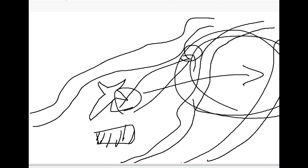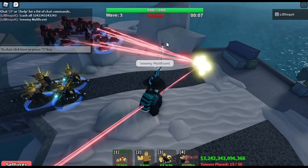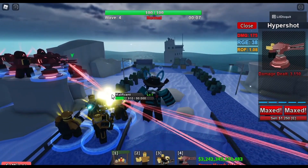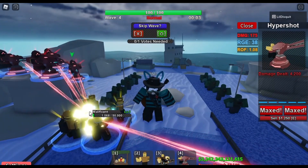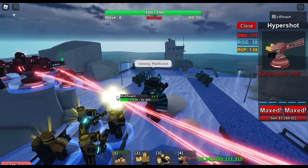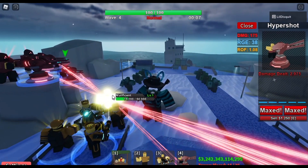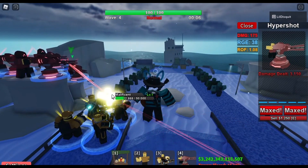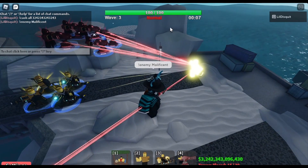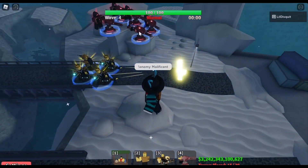The next footage will be showcasing the new enemies that are gonna come soon. So if you guys didn't get what just happened — this zombie is called Maleficent, and zombies are actually able to slow down time, meaning the rate of fire for the towers. If you guys didn't notice, for the Hyper Shot it went from 1.08 to 3.24. So a zombie is basically just gonna slow down the rate of fire for towers by three times, which is really really strong.